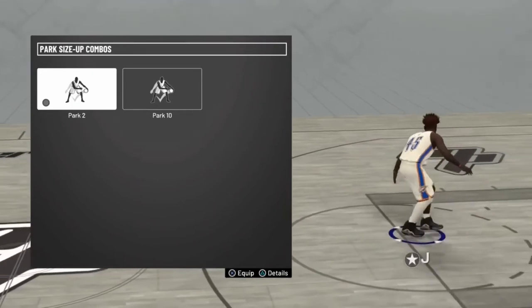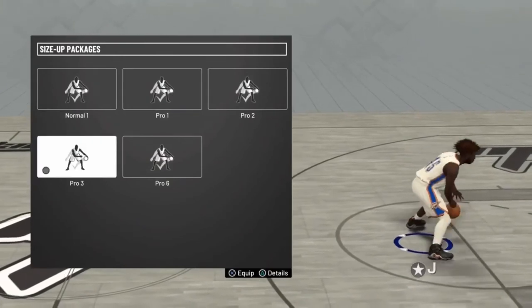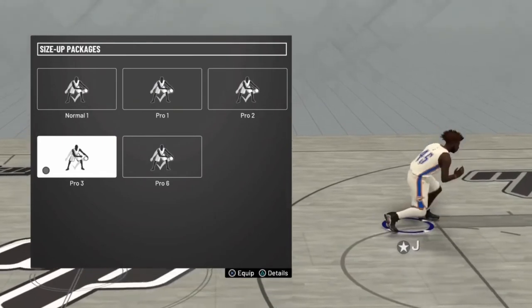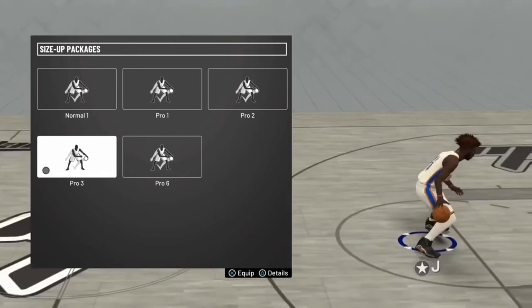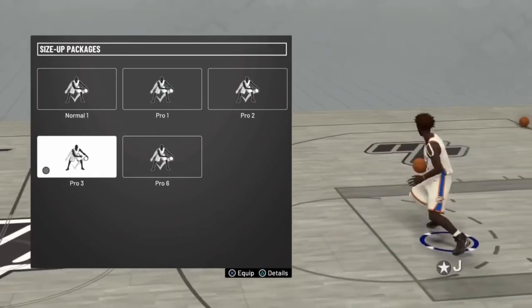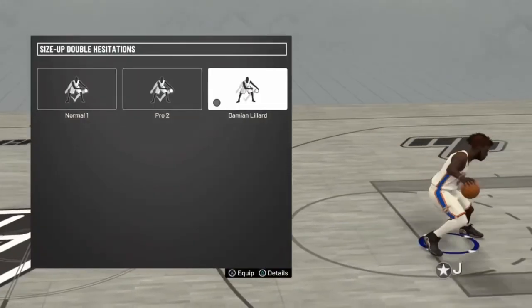Size up: I use Pro 10 for park size ups. Pro 3 for my size up package. Y'all see that little push back step back animation — y'all see me do that a lot in my videos. I always end up driving past my dude when I do that.